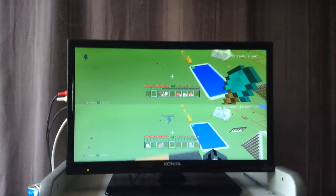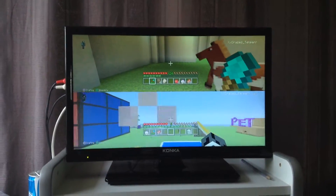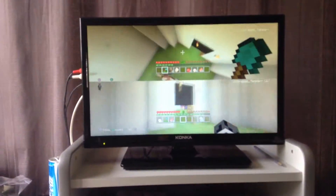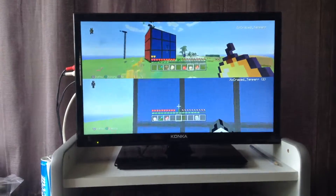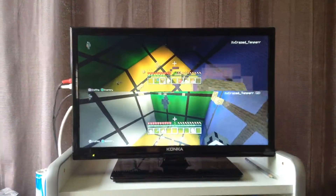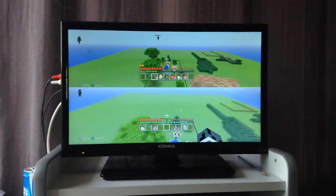Over here where we're standing is this big snowman, and this took us roughly about an hour — pretty good! And over here we have the Rubik's Cube. If you want to look inside, you can — it's just a little bit of fun because you can play around in it.